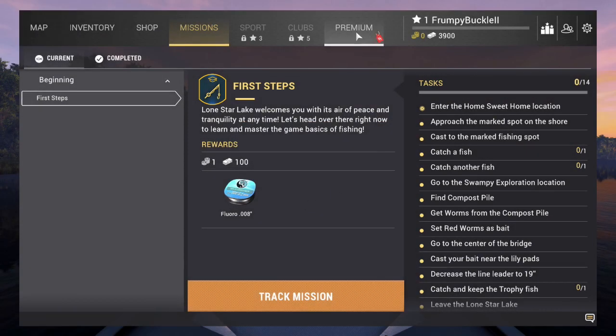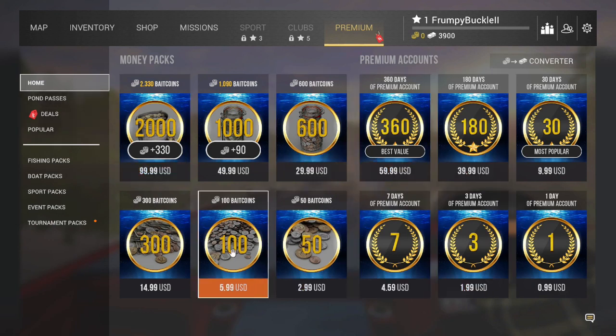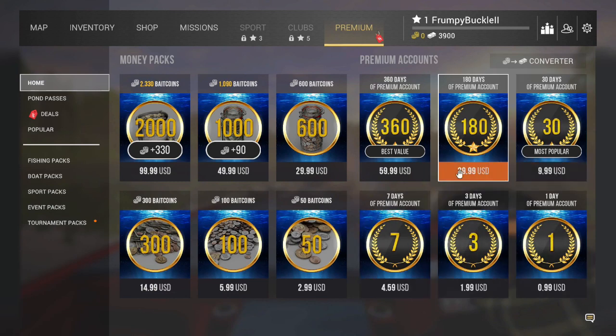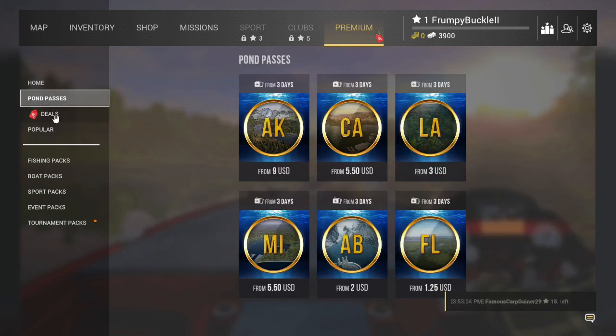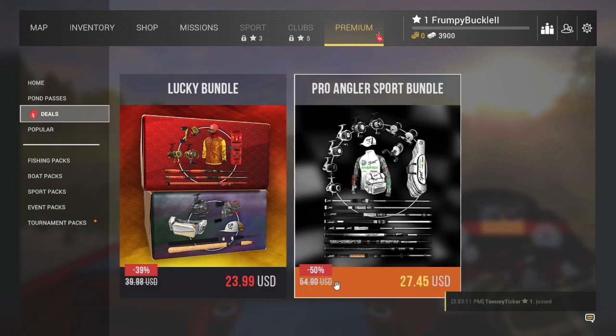Premium is where you go spend real money — this is where you lose your hard-earned cash, and where Fishing Planet makes their money. You can buy bait coins, premium account days, pond passes ahead of time. They have deals going on — there's 39% off here, and 50% off the ProAngler Deluxe. That's a sweet package.